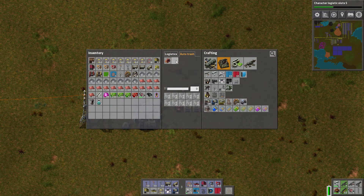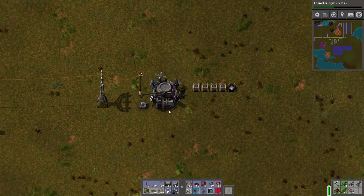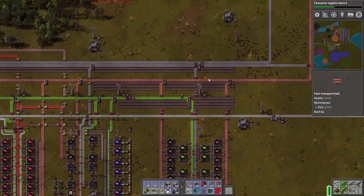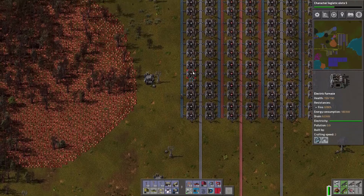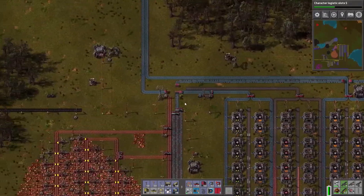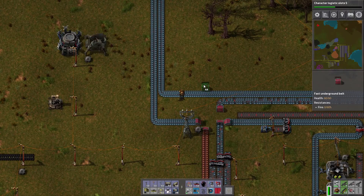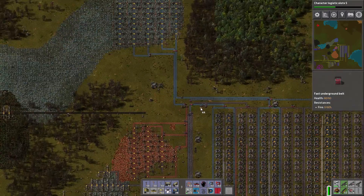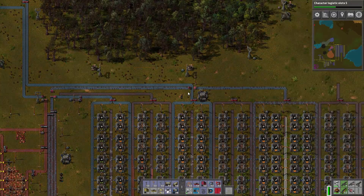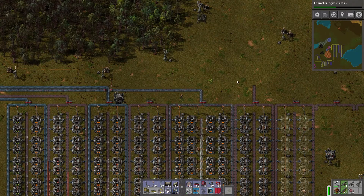I'm going to remove that from my auto trash because I need to set up a little dumpster to put it back into the supply chain. So I'll do that first. How many iron lines am I going to have here? One, two, this one can come straight across, and then four. So this is the top iron line. And then another iron line for the steel. Five total.